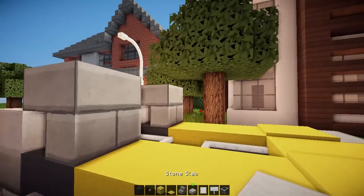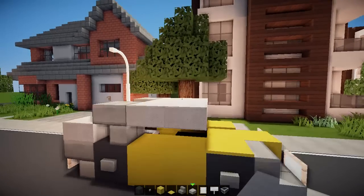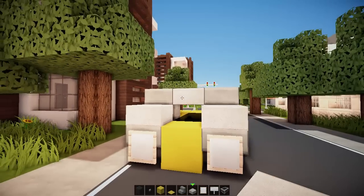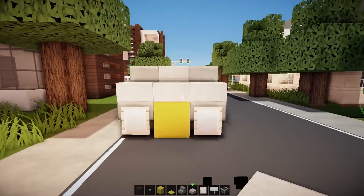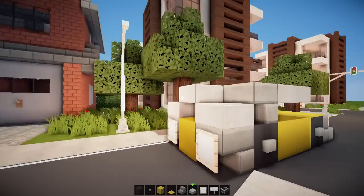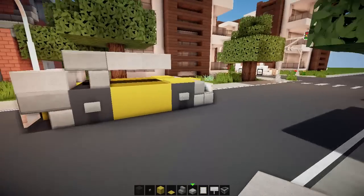But now we need to finish off the roof. Bring that out another two like that — pretty easy. Bring that back one so you've got a little window in the back as well. You can put that there if you want, blocking it off, but I don't want to — I'll have a little window like that in the back, which I think is pretty cool to be honest.